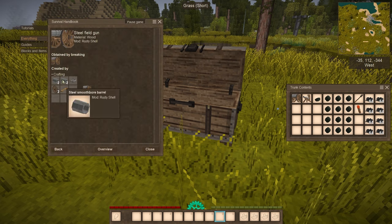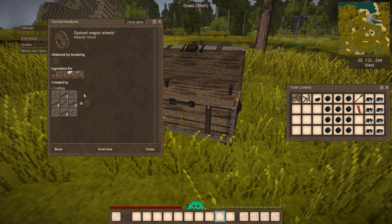For the field gun, you need four smooth barrel pieces, a steel plate, and four boards, but you also need additionally two wagon wheels, which require four iron plates, eight boards, and a wooden axle. The main difference is that the siege gun is basically a simpler version — it has lower accuracy and a low firing angle, so the range is very small. Meanwhile, the field gun lets you load more blasting powder.